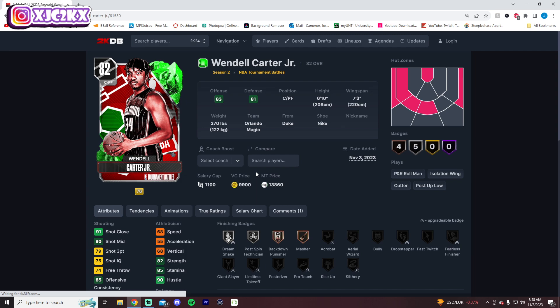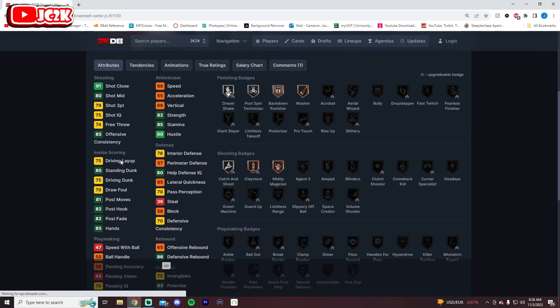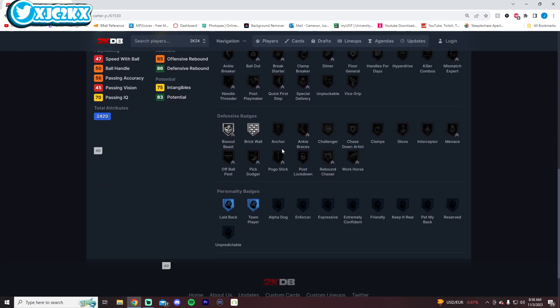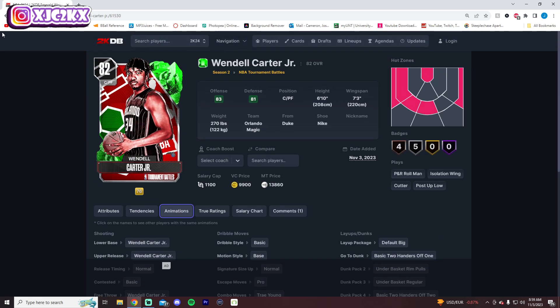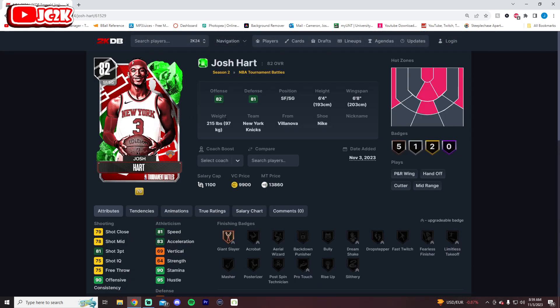Wendell Carter Jr. is one of the guys I'm most excited for — 6'2" with a 7'3" wingspan. He's already a capable shooter, decent dunker, and an okay but admittedly not great defender. He'll need some defensive boosts and hopefully a little speed, but as a stretch big who might also defend at a decent level, he's going to be interesting if the Magic can win some games. The Magic are playing better this season, so that could be very interesting.